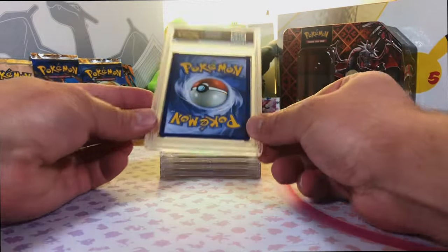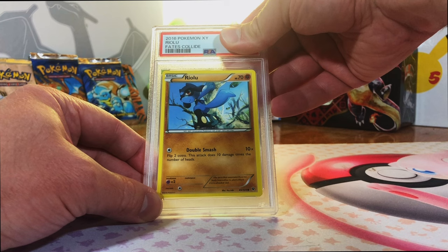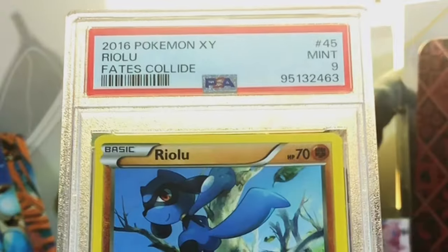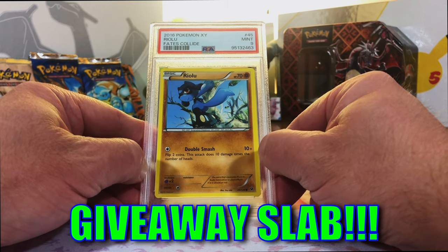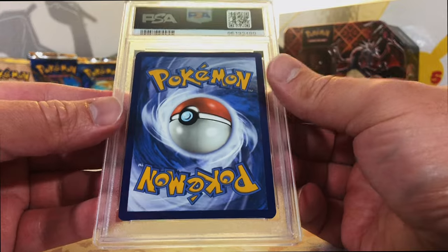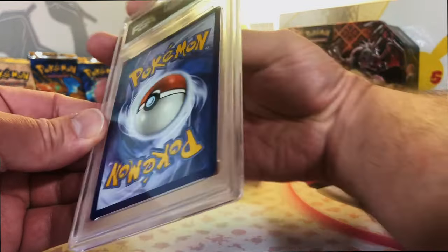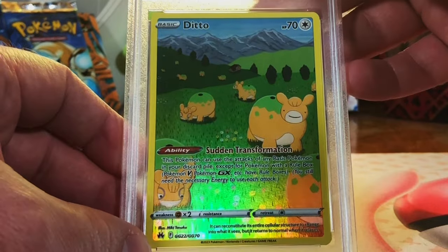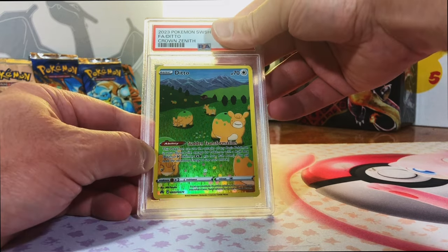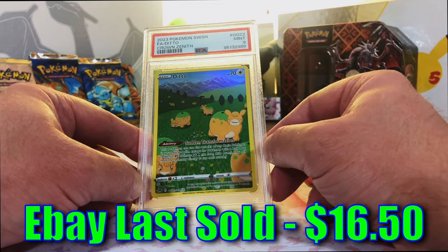Riolu Common from Fates Collide. There are two Riolu Commons in the set, and this is the other one. Mint 9 - sweet. Keep it going with those Mint 9s. And I believe we're all out of Japanese vintage. We scored so many 10s, it just made this all worth it. Ditto Galarian Gallery card from Crown Zenith. Love this one, it's kind of funny. I think it could be a 10. Mint 9 - I'll take that. Score for me, absolutely.